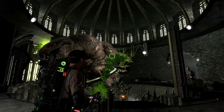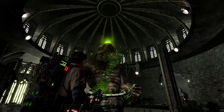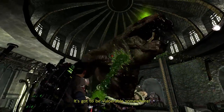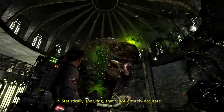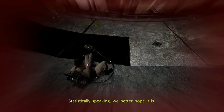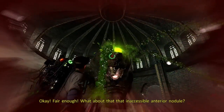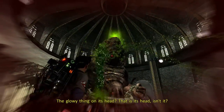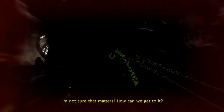See that glowing point? We gotta get him to expose it so we can blast it with slime. It's got to be vulnerable somewhere. Statistically speaking, that's not entirely accurate. Statistically speaking, we better hope it is. What about that inaccessible anterior nodule — that thing on its head? That is its head, isn't it? I'm not sure that's happening. How can we get to it?